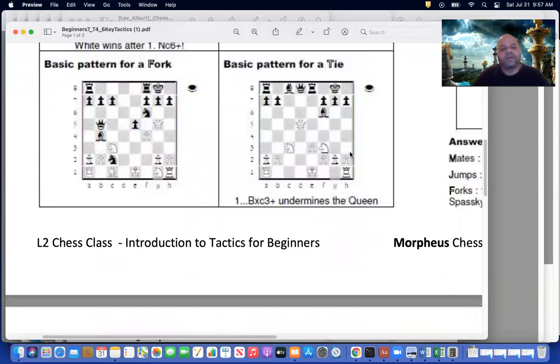Let's come to the fork. Black to play — he has given a check and is going to win the rook. This is a very powerful fork by the knight. There are many other types of forks but this is a classic one. Then, basic pattern for a tie. It is black to play — bishop takes c3, check. He takes the knight on c3, gives a check. Agastya, I hope you understand the fork.